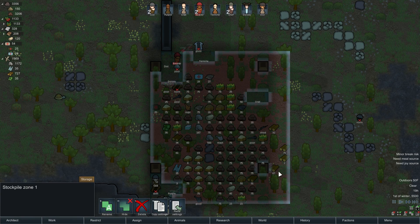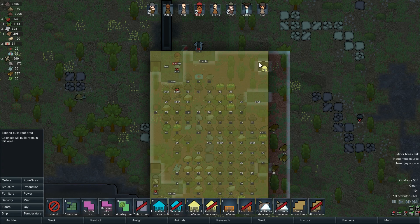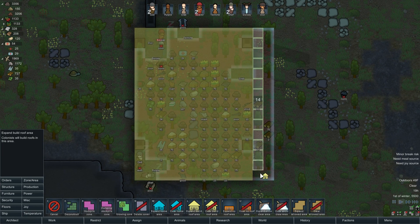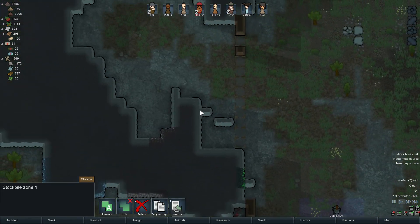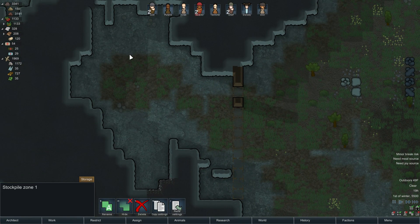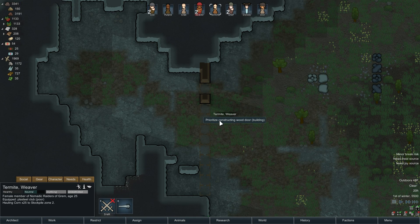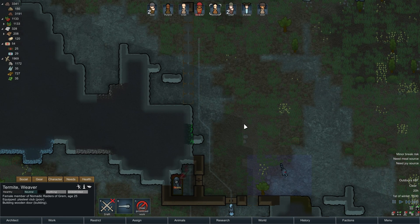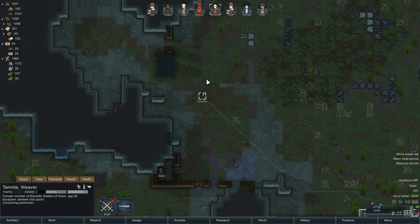Is this area roofed here? It should be — no, it's not. Let's roof that. Once this is closed up, this should all be roofed and I don't think there should be any holes here but I could be wrong. I'd really like someone to construct. We should have enough wood — we have some wood over here. Thank you, Termite. Keep doing that.